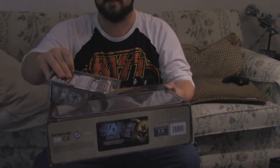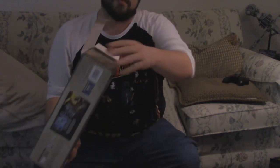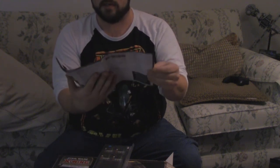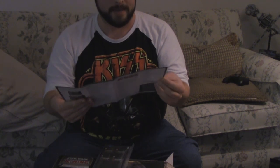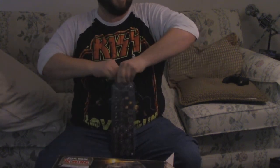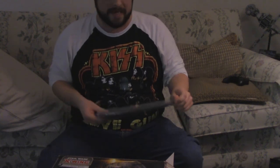Starting with the Gozanti Cruiser — massive box. To give you an idea, this is a regular blister pack, and this is the box. Opening this bad boy up: rules, lots of rules, campaigns, upgrade cards, how to dock things — things like that. That's pretty cool. Here are the requisite tokens — we've got some TIE fighters: Youngster, Scourge, Wampa, and Chaser.